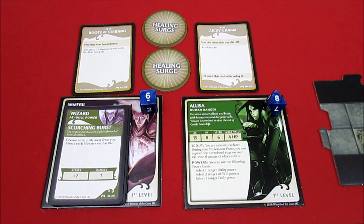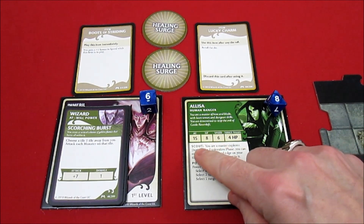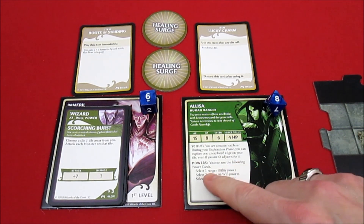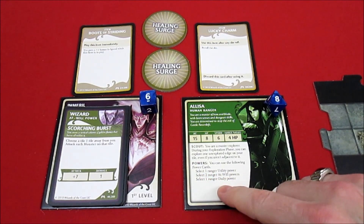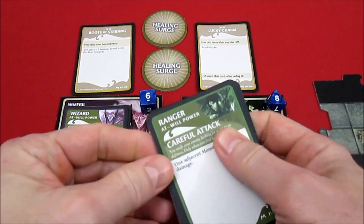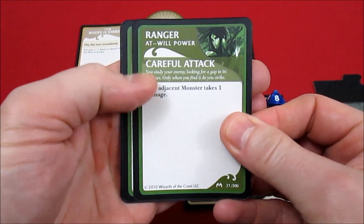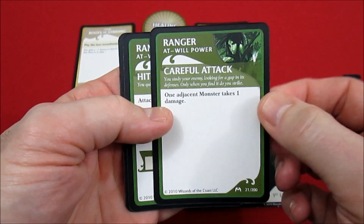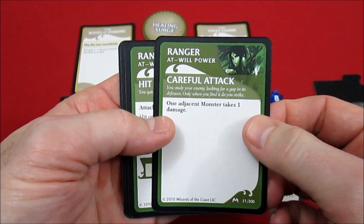Quickly going over her cards: she has a Scout ability that says during your exploration phase you can explore an unexplored edge of your tile even if you aren't adjacent to it - that's her innate scouting ability. She can use the following powers: one utility power, two at-will powers, one daily power. The first one I chose was her Careful Attack - one adjacent monster takes one damage.